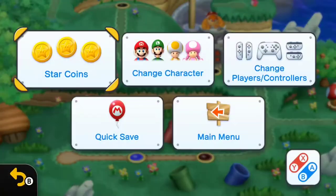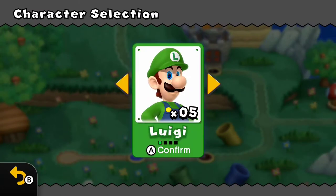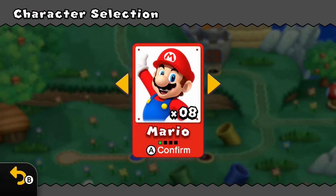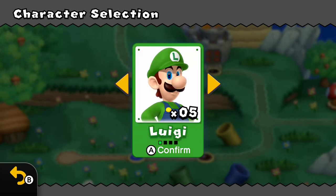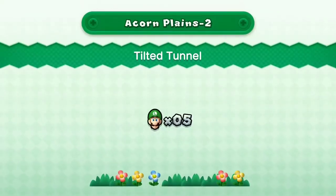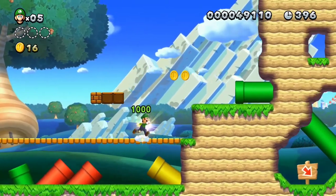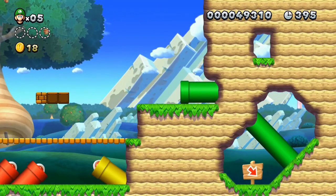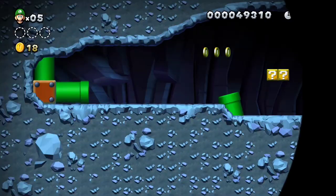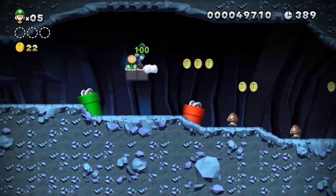Let's change characters. An interesting thing to note — when you're changing characters, as you can see with Mario I currently have eight lives, but when I go to Luigi you start with five. So lives don't carry over on the character select screen.